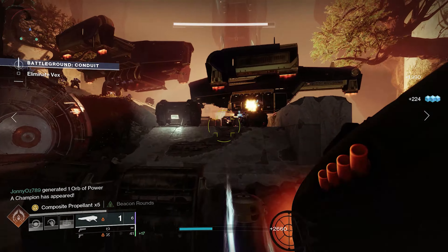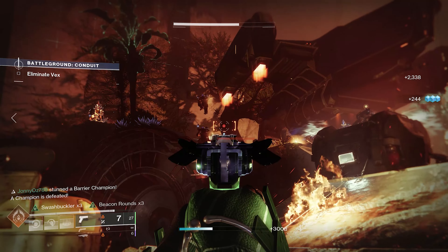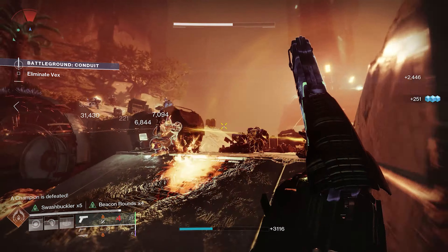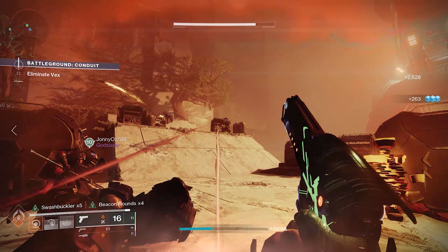So that's the roll. I did craft incandescent and pugilist — that's another good one — but I really think swashbuckler is one that's probably overlooked. Definitely if you get it, don't chuck it away. Maybe consider crafting it — I'd highly recommend it. It's really really strong. Thanks for watching, have a great day.